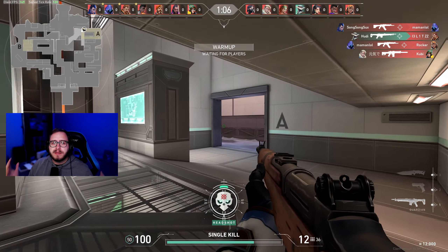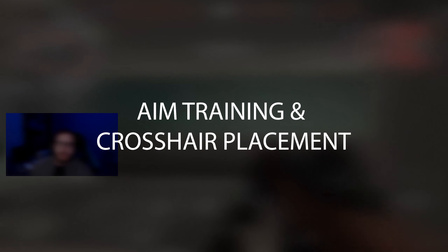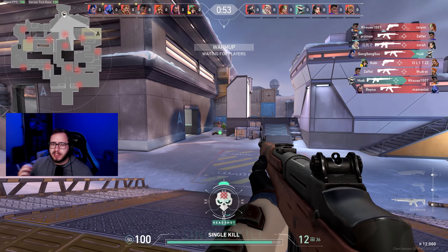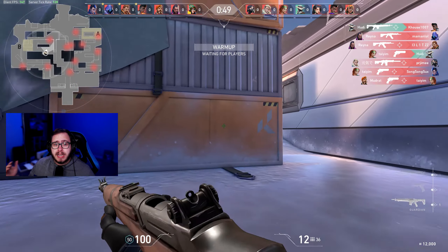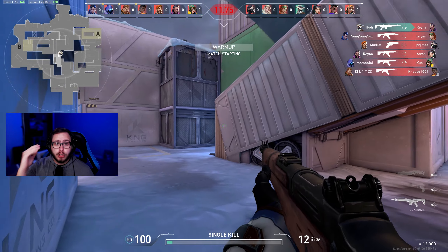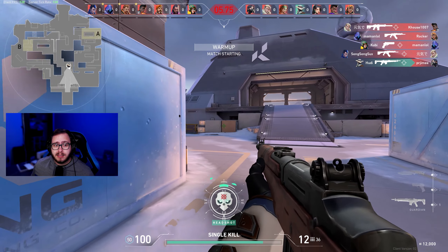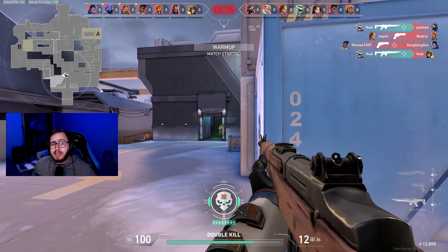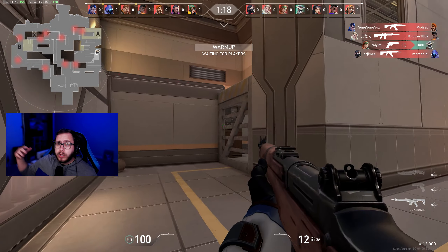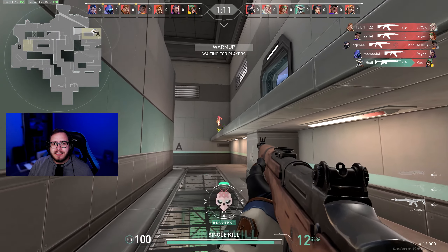The first type of deliberate practice is aim training and crosshair placement. You buy yourself a sheriff or a guardian, and that's it — you only go for headshots. Do not go for body shots. If you miss the headshot, stop, re-aim, and go for another headshot. We're not spraying to get kills here. We're not trying to win deathmatch — that literally does not matter. Headshots are king in Valorant, so spend the time moving around the maps learning the different headshot heights and angles, making them second nature so they're much easier to hit in competitive.